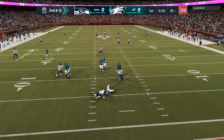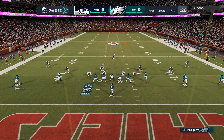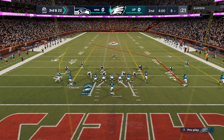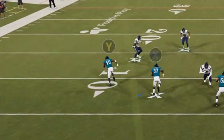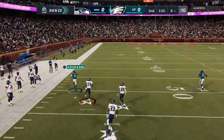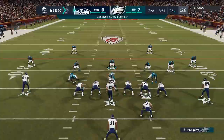On the offensive side we get pushed back and sacked for a big loss, but I can beat cover 3 so I'm going to go right back to that middle-high-low play. I motion this guy in here, and this receiver has no business getting outside of a cover 3 like that. He could go all the way — so we're up 7-0.